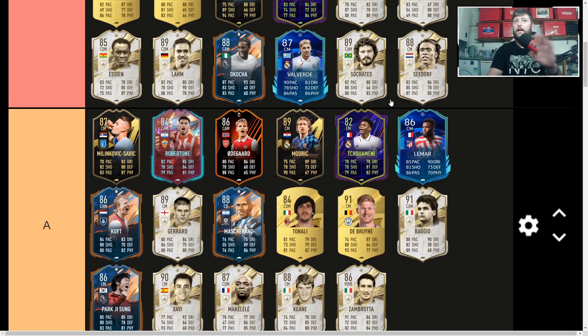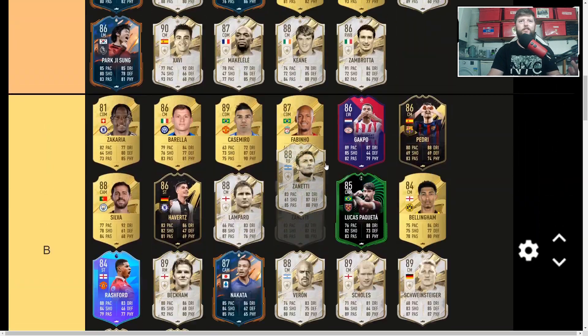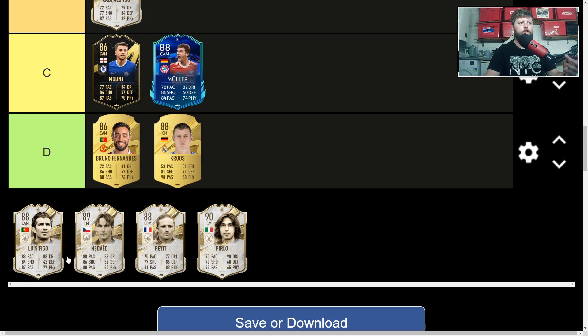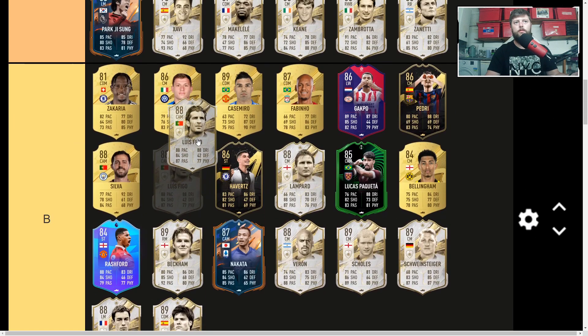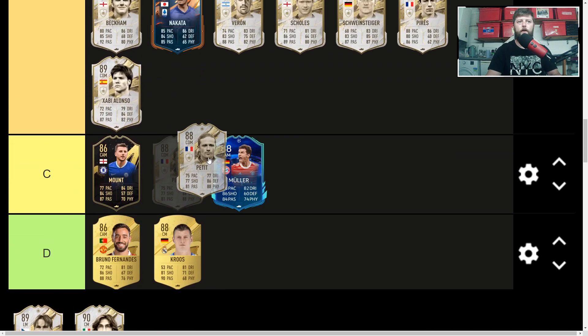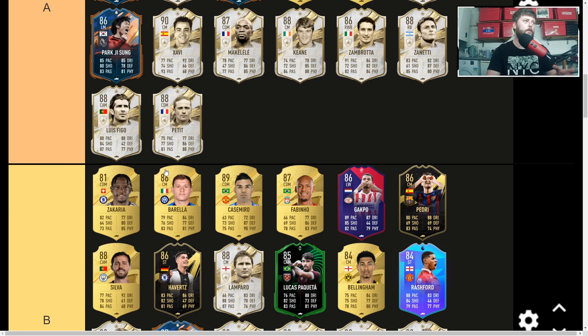Zanetti is an A as well — the CDM role always suits him: tall, strong, aggressive, with good defending. Luis Figo up next — no Lengthy, CAM 88 at 345k. Most definitely has to be in A. His right wing card is great at attack, but this CAM card has good agility, shooting, passing, a bit of physicality and pace — a great addition as a CAM. Petit is next with an 88 CDM — always linked with Zanetti in that DM role. At 6'1" he gets Lengthy with an Anchor, giving 79 pace, 92 defending, and 94 physical. A big unit in the middle who can drop between the lines.